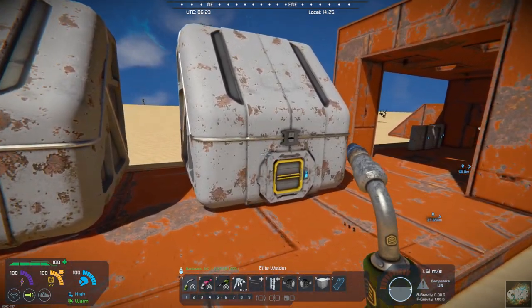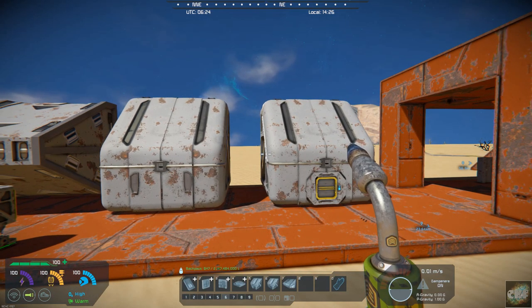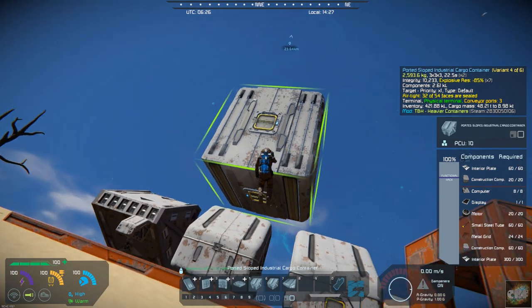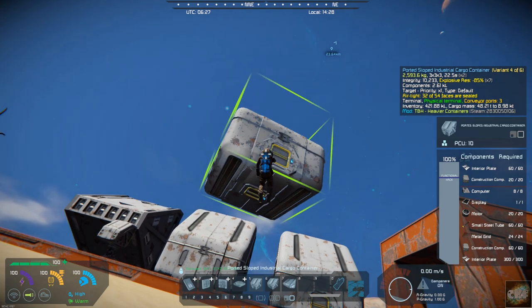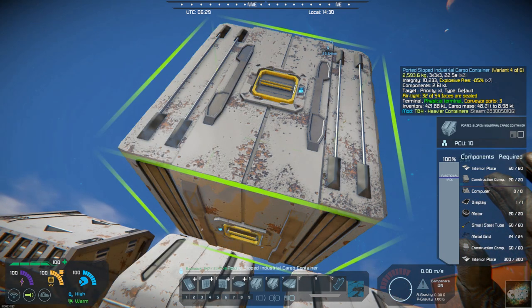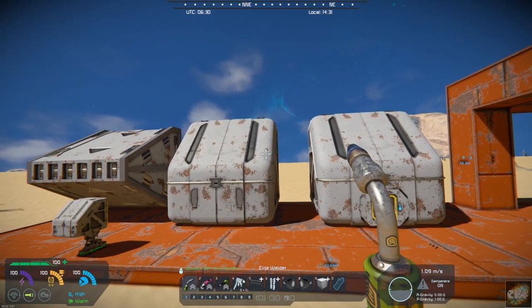This one has three ports. There's a port on the bottom — let me go ahead and show you that. You can see that this has ports all the way around on it. So this one has a port in the front, the back, and on the bottom. So there are three ports, and that's going to be the kind of configuration of a lot of these cargo containers.